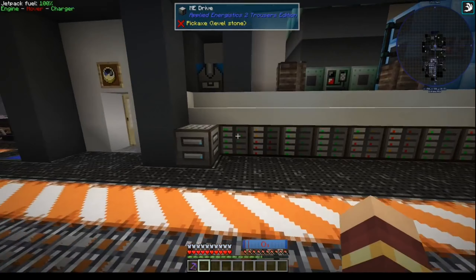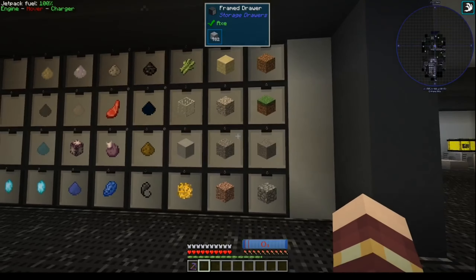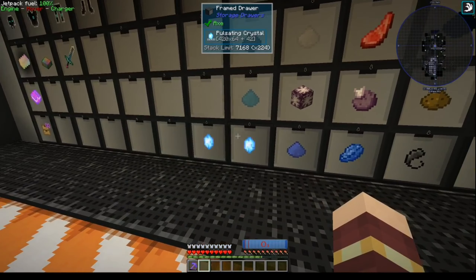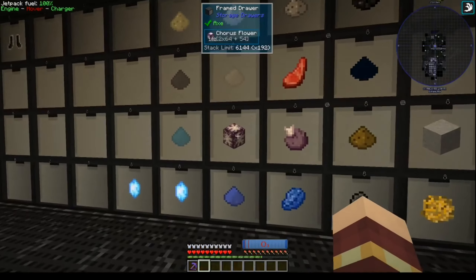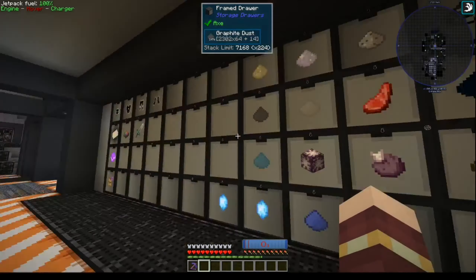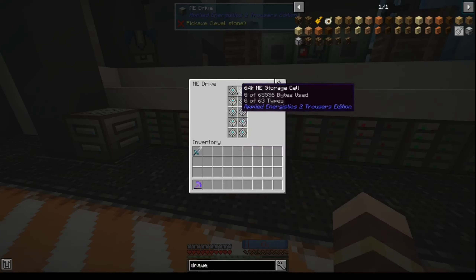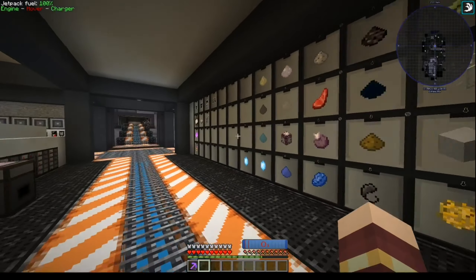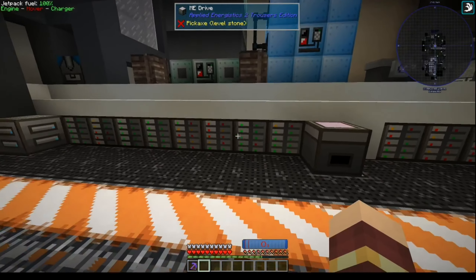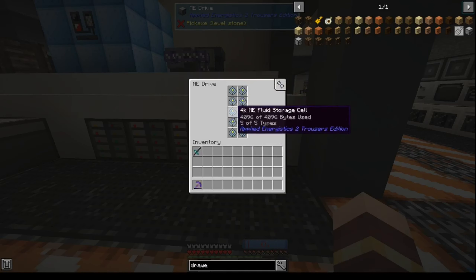Over here we have our storage area. I didn't really have a whole lot of storage drawers — mostly what I've been doing is as the ME system filled up with stuff, I would put things into a storage drawer so I could remove them from the ME system and stop them clogging everything up. Eventually I upgraded all these to 64k cells, and I have a bunch of empty ones but there are still full ones as well.